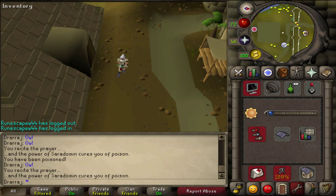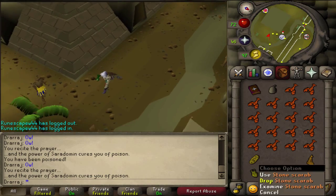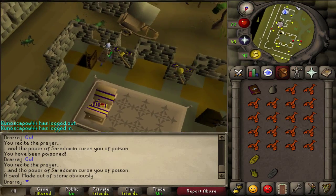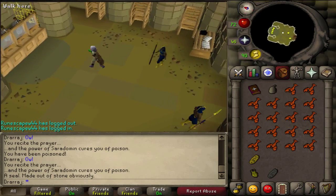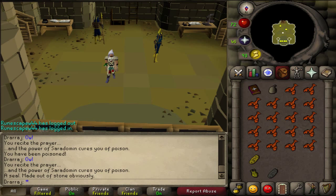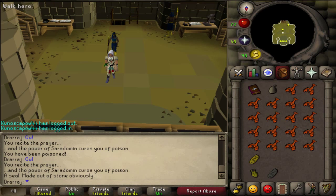Something else I forgot to show you guys — this is the bank from the Contact Quest, and it's really close by. You just come over here into this chapel building with the broken altar and climb down these steps. You can bank, get more food, get more anti-poisons — really, really helpful. I would personally suggest completing the Contact Quest before you start grinding your thieving, because this will save you a ton of time rather than having to teleport all the way back to the Duel Arena bank and then run back down here again.